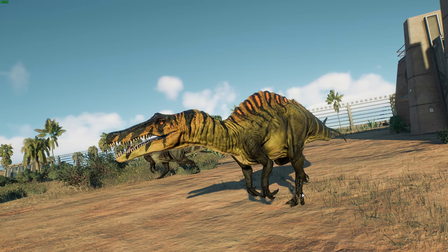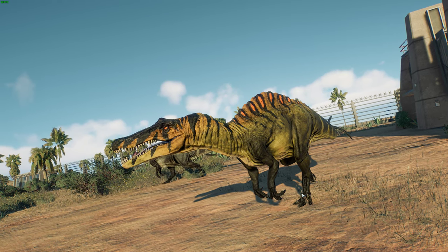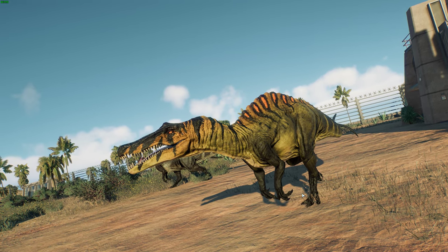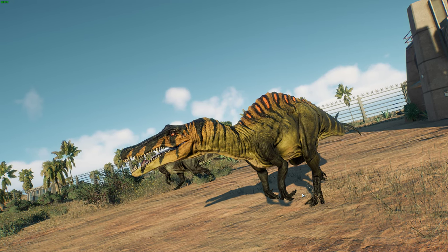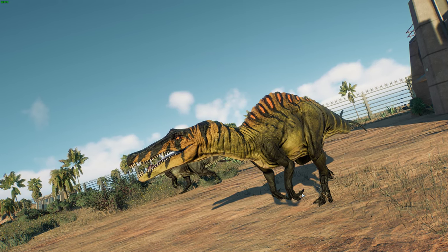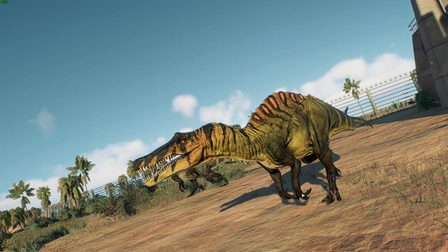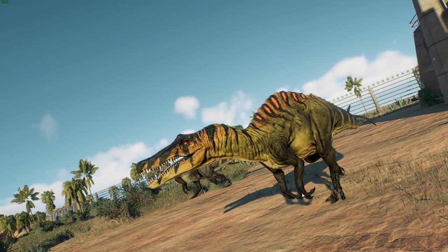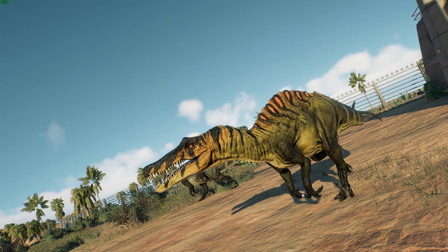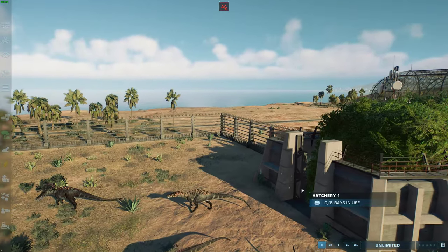The only species known is Siamosaurus suteethorni, which honors Thai paleontologist Varavudh Suteethorn, who first described it in 1986. Then in 2009, four teeth were actually described as a plesiosaur under the species Spinoffosaurus frugalens, then identified as spinosaurid, possibly Siamosaurus. It hasn't yet been determined whether two partial spinosaur skeletons from Thailand or an isolated tooth from Japan also belonged to Siamosaurus.